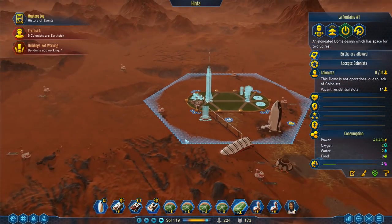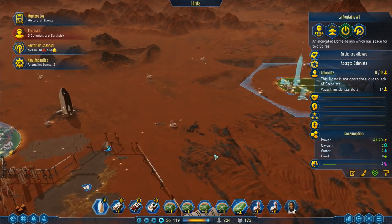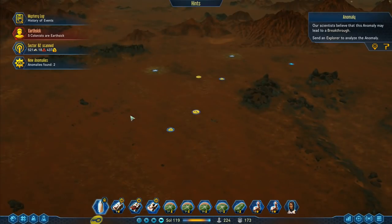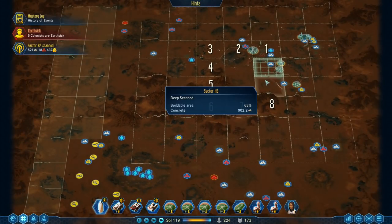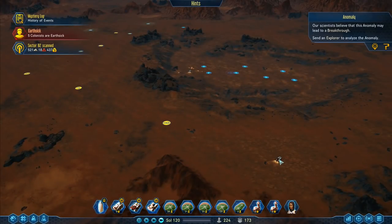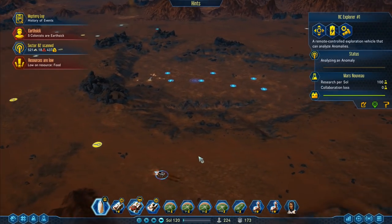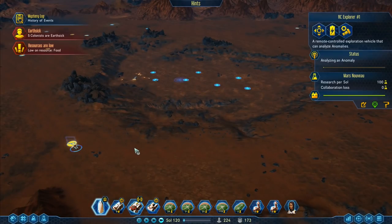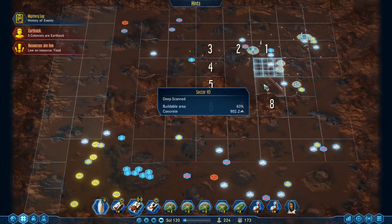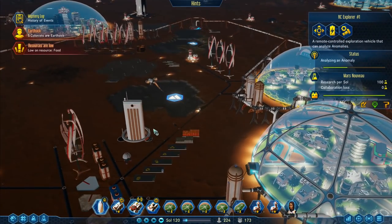Maybe it's too far for them to go. Do the shuttle hubs work automatically? I've got no idea on that one. We got two more anomalies found over here. I'm just going to scan around those areas - whether they'll find anything extra I really have no idea. Resources are low - RC explorer, let's go over to that one. We're low on food. I know we're low on food, that's something we're going to need to pay close attention to and deal with whenever we can.